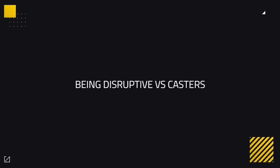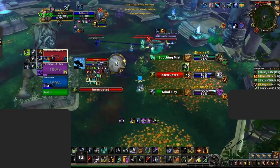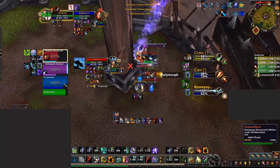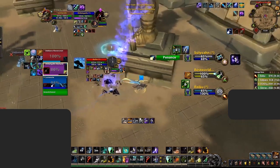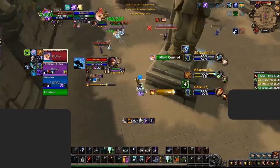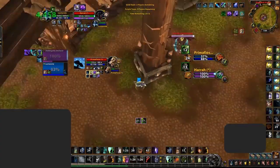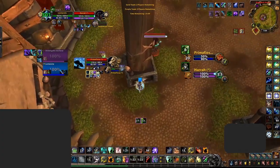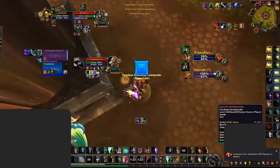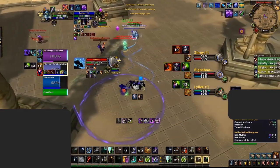Restoration Shamans are one of the best healers versus casters, simply due to their disruption. Maximising Windshear can be very oppressive — look to interrupt damage on your teammates, interrupt healers to create pressure for your team, or stop crowd control landing on yourself or teammates. The same goes for Grounding Totem — using it to avoid CC or keep your team aggressive can be very annoying for casters to deal with. Ghost Wolf has become one of Shaman's strongest survival abilities, giving added movement speed and immunity to slows, and combined with Spirit Wolf, Spectral Recovery, and Pack Spirit it makes you incredibly hard to kill when focused.